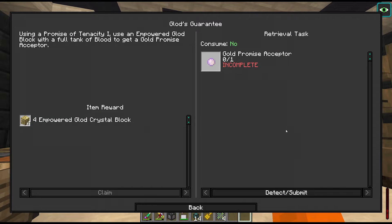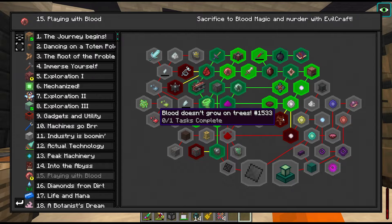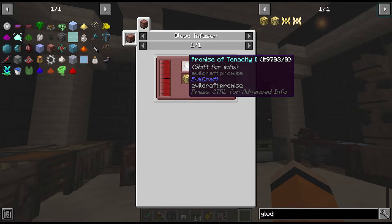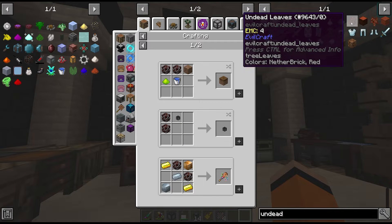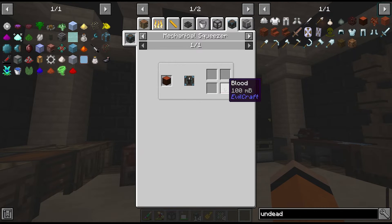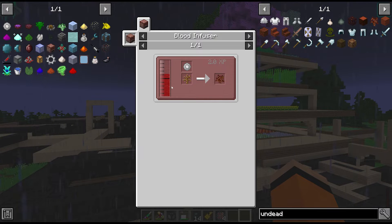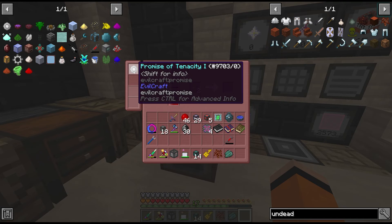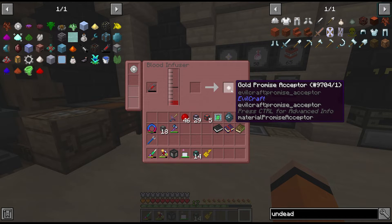This now unlocks Glod's Guarantee, which is the gold version of the promise acceptor and takes a promise of tenacity and 40,000 blood. I was going to skip blood automation for this episode but if it takes that much to get tier 3 essences then maybe it's worth looking into that Evilcraft sapling. The undead sapling takes another promise of tenacity and 25,000 blood along with a dead bush, but with the undead leaves and wood we can squeeze those down into 100 millibuckets of blood per cycle. After farming more mobs in the Dreadlands we can create our gold promise acceptor. The promise of tenacity goes in the left slot which increases capacity, letting us craft the sapling we need - and it doesn't consume the promise of tenacity, which is excellent.